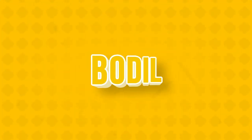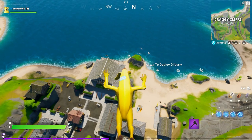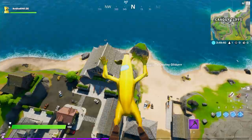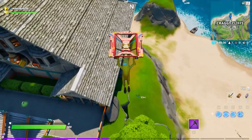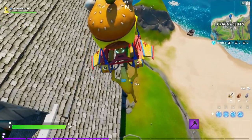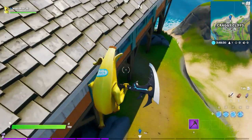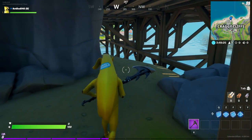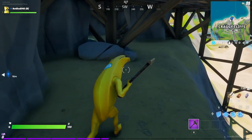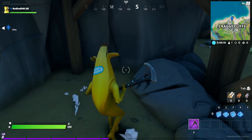Alright guys, we're dropping straight down. For this location you want to go towards Craggy Cliffs. My map doesn't want to work for some reason, but I'm going to show you the exact location anyway. All you have to do is drop straight towards Craggy Cliffs, to the right side of this house. Once you're over here, jump down — the O is actually going to be located right below this location.